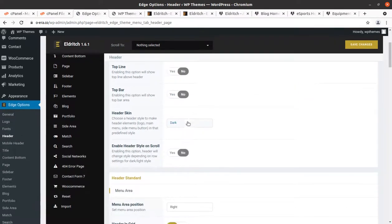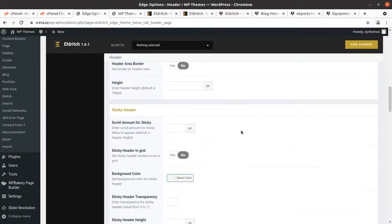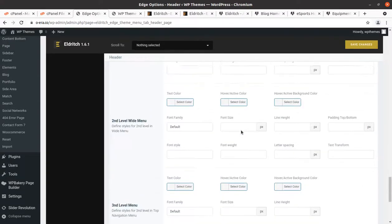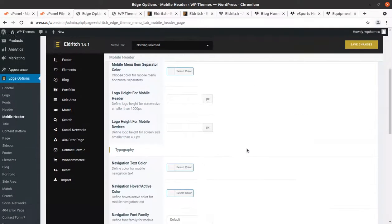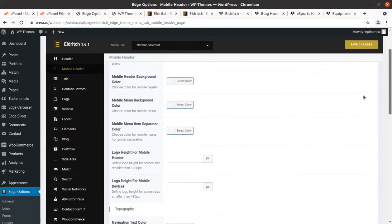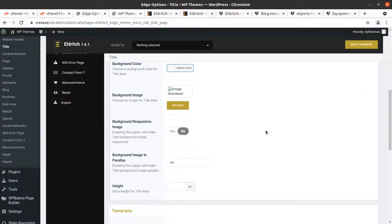Header controls are here — this is really important as the header is the main and integral part. You have four options to choose from: top line, top bar, header screen, and desktop settings — with grid area, background transparency, sticky header, and desktop settings given for the header area. Next is mobile header — important for mobile visibility — and all settings have been given. Then the navigation title with breadcrumb settings.